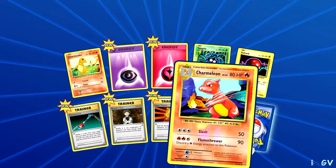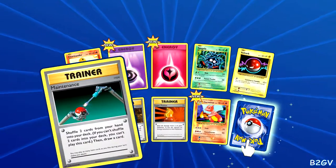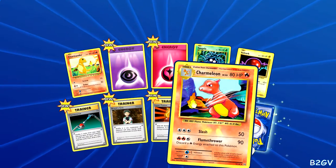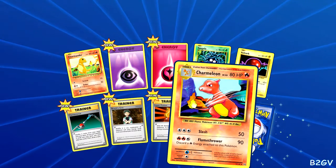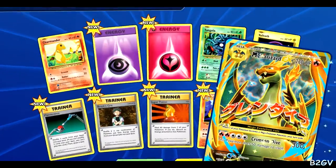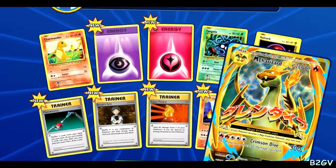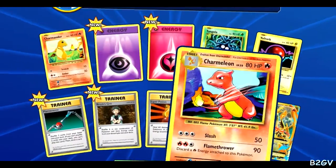Got some new Energy cards, some new Trainer cards. We got a Charmeleon to go with our Charmander — and another Charmander up there! Oh yeah, and the cards are right there — we got all three right here.